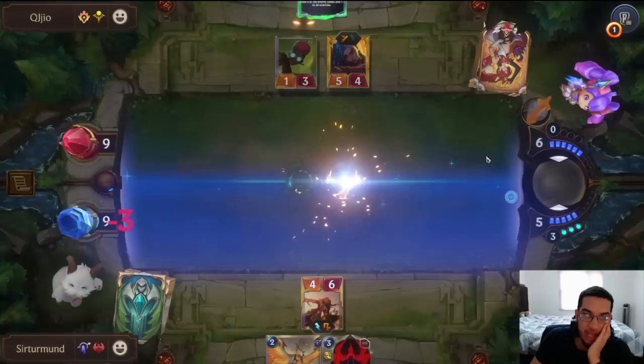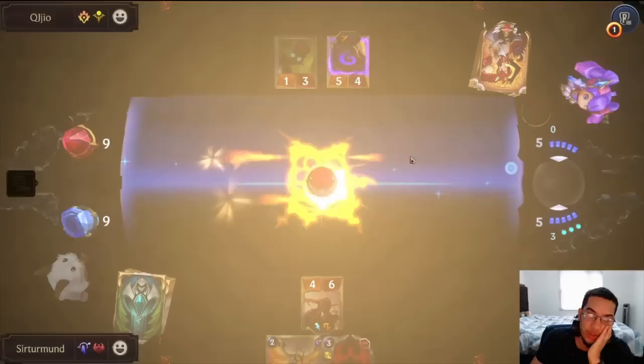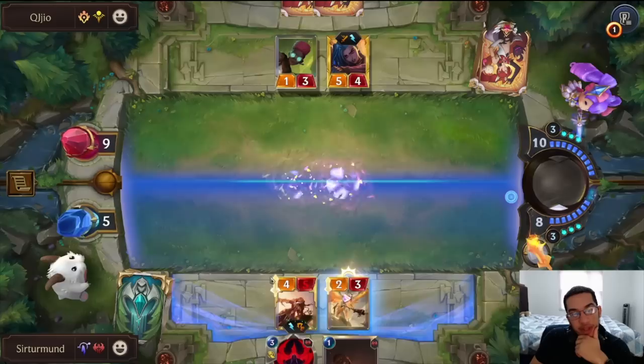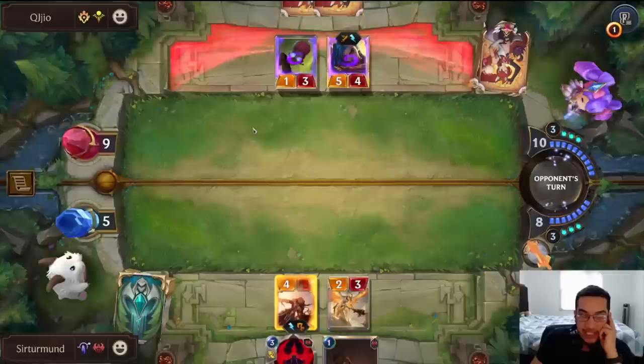Maybe we actually open attack. If the opponent has a second Get Excited, we lose anyway. If we open, we're losing the Leona. If the opponent has exactly Get Excited, they win the game no matter what we do. So I'm just going to commit for the double stun and pretend they don't have Get Excited into the Rocket. If they have Get Excited, we're pushing 6 plus 9.